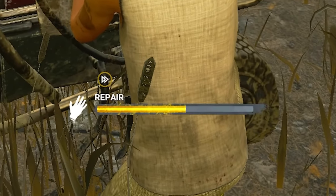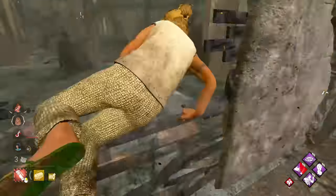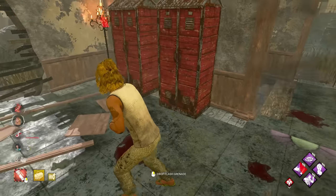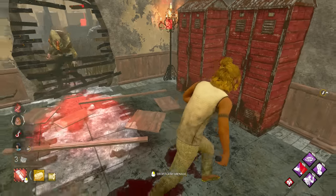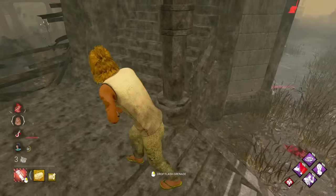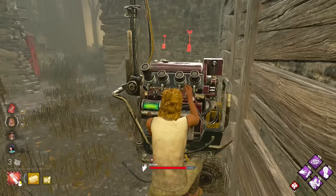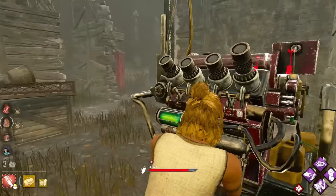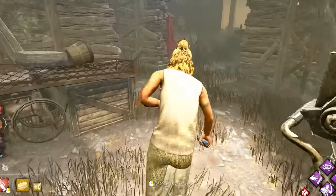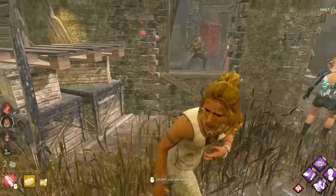It's already back down to 60%. Fun fact, actually — on DBD Mobile there are set spawns for each map, and this specific map has a 5-gen that spawns on it over there, which is kind of crazy. It spawns the 5-gen every single game, so whenever you get this map as a killer you've basically already won. For anyone who doesn't know, 5-gens means there are 5 generators within close proximity.